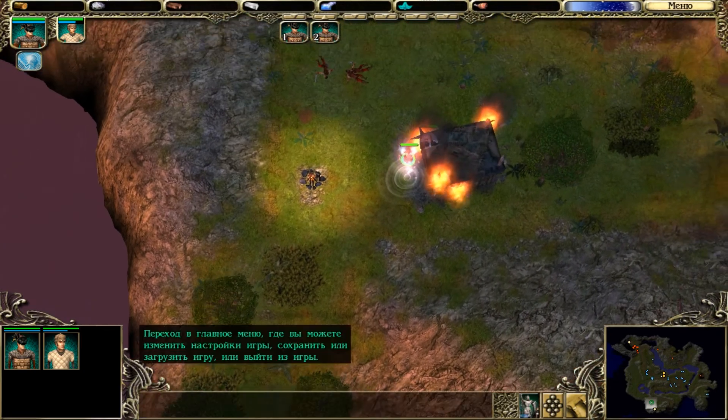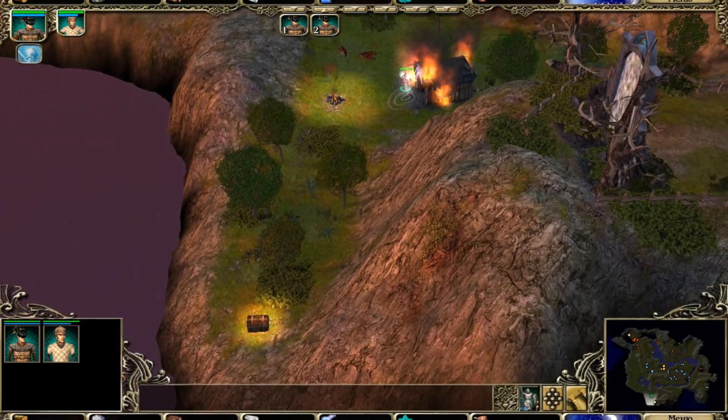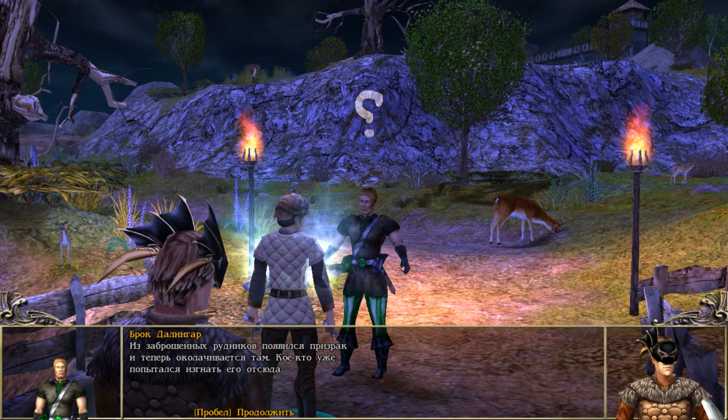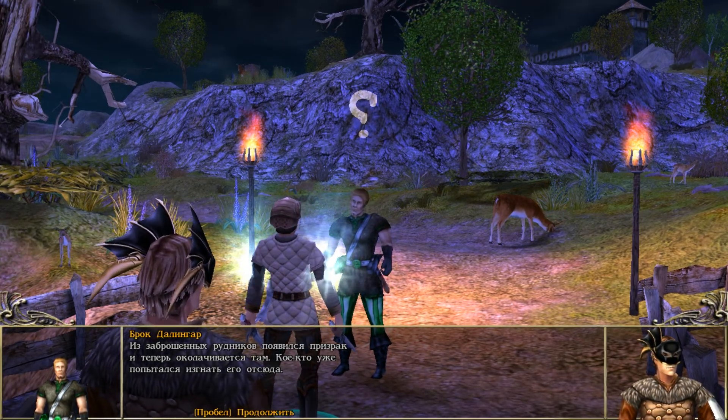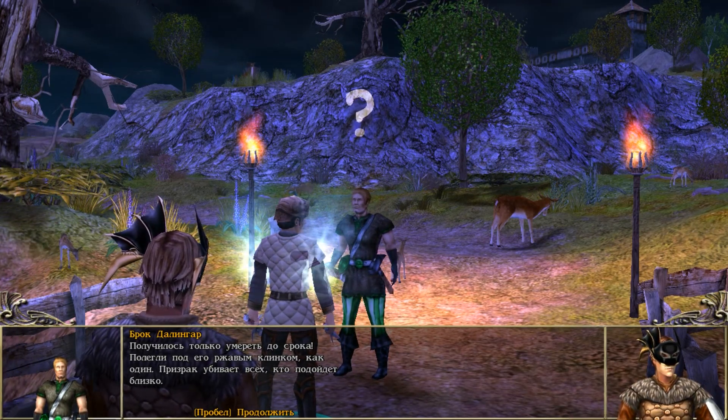Возвращаемся к лейтенанту и направляемся на юг к лагерю бандитов, уничтожив по пути патрули гоблинов. Наказываем преступников, разрушаем лагерь и забираем неочевидно расположенный ящик — многие его пропускают и находят лишь на поздних стадиях игры, когда он по сути уже бесполезен.